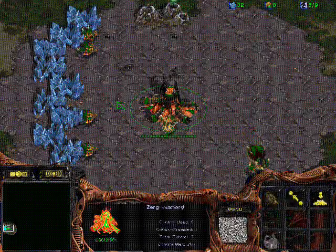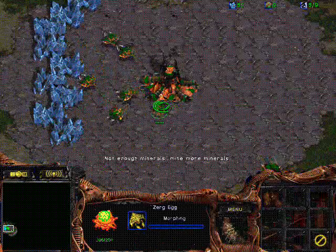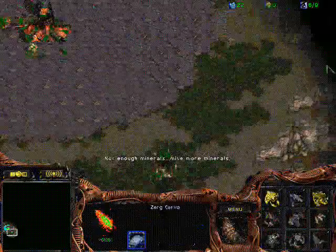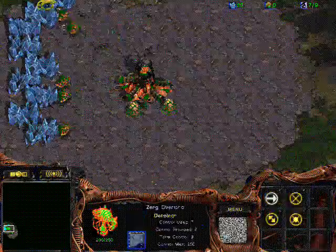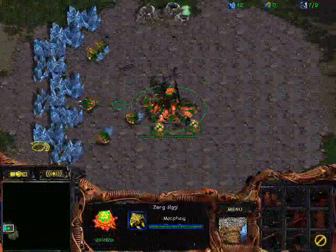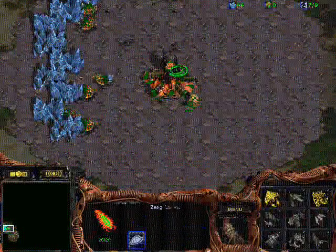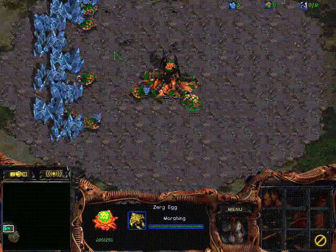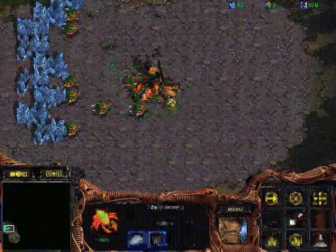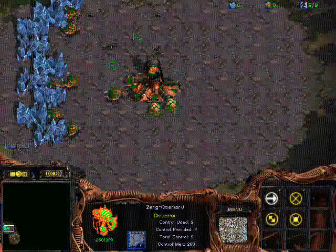This is ZvP on Python, and my opponent is maybe B+ this season, at least B. On this map it's very important to note that the expansion distances are very long, which means that Zerg might have a little bit more trouble getting his second expansion, which in theory brings him to a slight disadvantage since his opponent is going to be fast expanding most likely anyway.